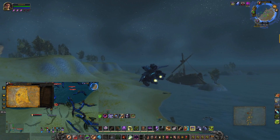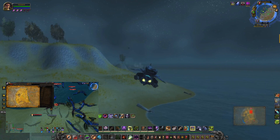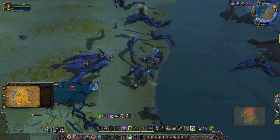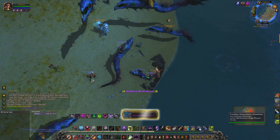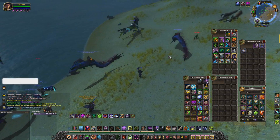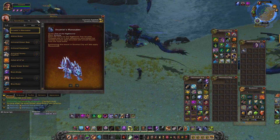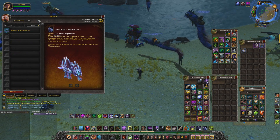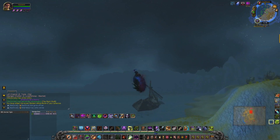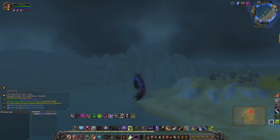Alliance players can teleport to Stormwind and if you haven't set your Hearthstone there, I suggest you do. You're going to head to Westfall and go to the coast on the left side of the map. You'll see a glowing box - the page is there. It's easy to spot because it glows. The community, specifically the Discord community, figured all this out. It's a really cool mount; I think it looks great on Warlocks and Death Knights.